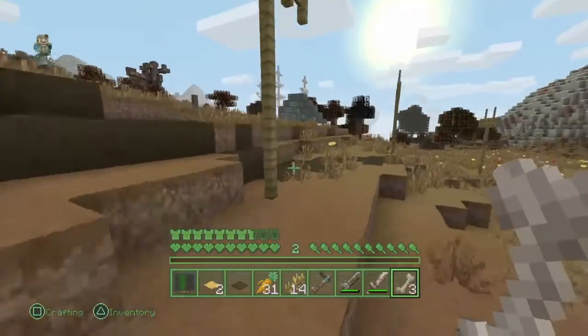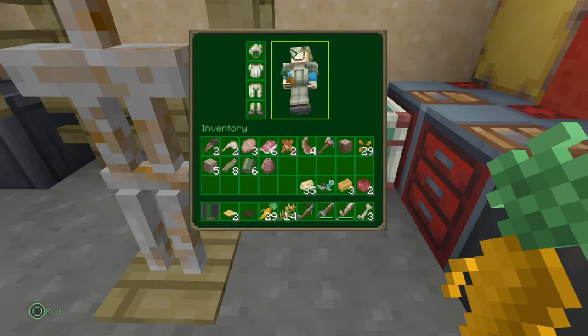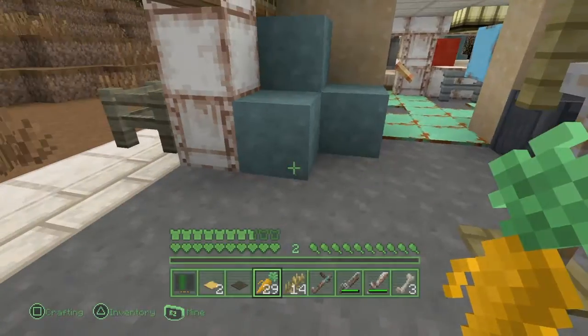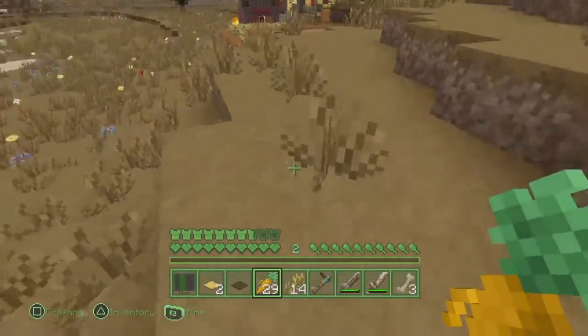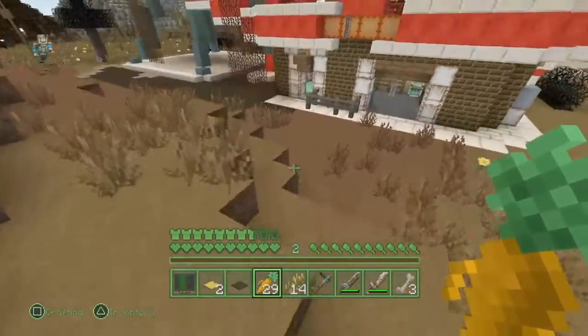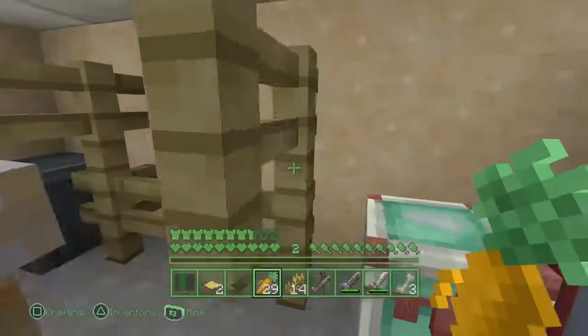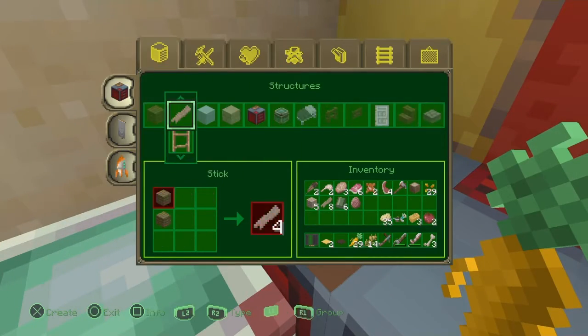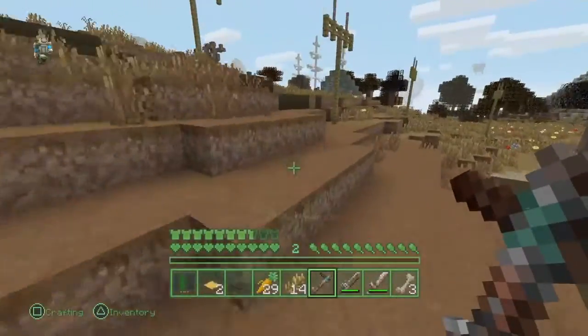I know where the diamond armor is — it's all the way over there. I want that full set of armor, but I'll keep this full iron set on for now. Because if I put on the full diamond armor and then lose the helmet and chest plate, by the time I get to the end I'll just have an iron suit, which won't do. I need a full diamond armor suit.